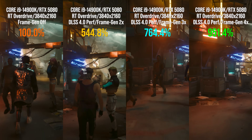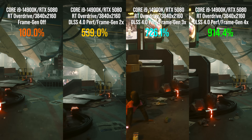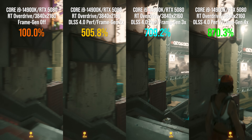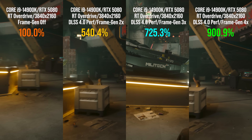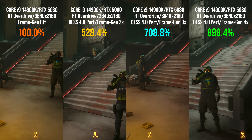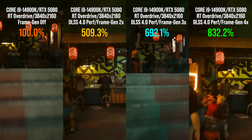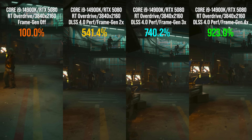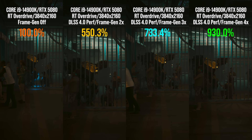The percentage differentials displayed on screen are in-the-moment comparisons. Across the clip, which is about 2.5 minutes in length, the combination of super resolution and 2x frame generation delivers a frame rate multiplier of 535%. Moving on to 3x frame gen sees that rise to 725% on average, while 4x frame gen predictably delivers the biggest increase of all — 913% versus native resolution rendering. Over 9 times faster.